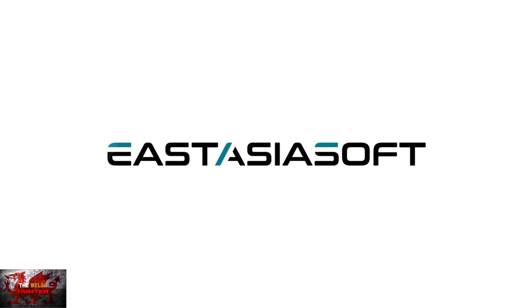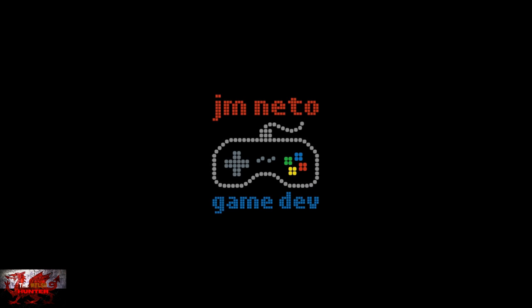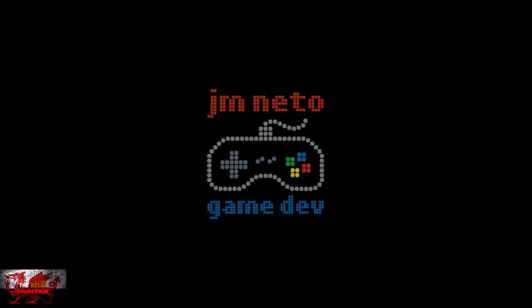Hello there guys and gals, The Welsh Hunter here back with yet another 100% achievement and trophy guide, and this time we are getting it all in the very cool Crazy Gravity. This was developed by JM Neato Game Dev and Rattalika Games, published by EastAsiaSoft, and is available for £4.19 but is on sale at the moment for just £3.35.